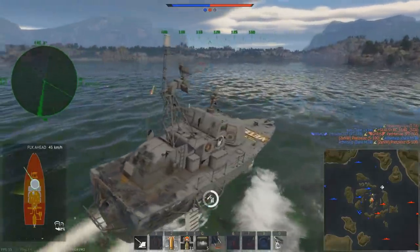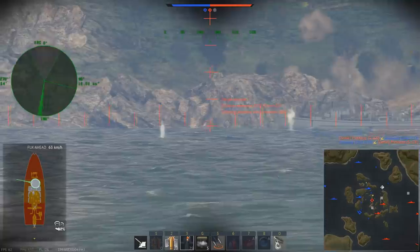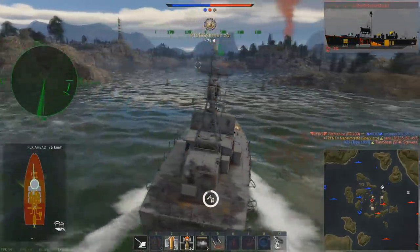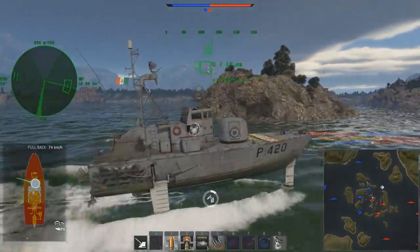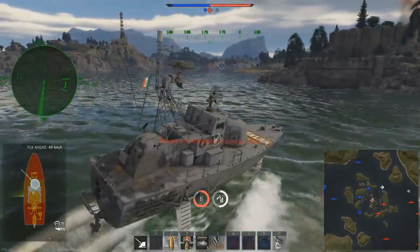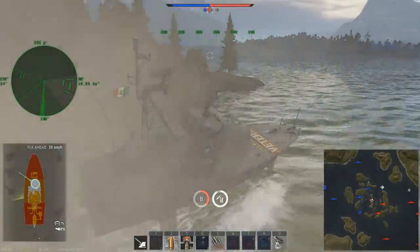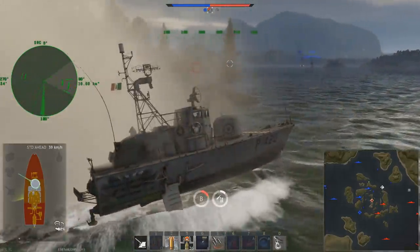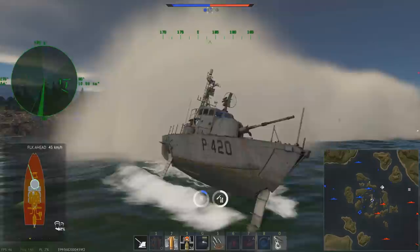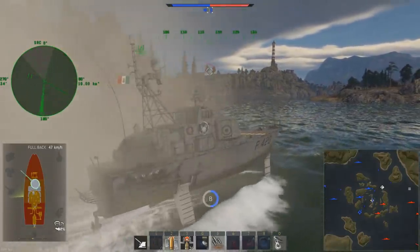The ammunition is more or less the same as on the automatic, with the exception of APFSDS. The base HE is the 76/62 HE-MOM at 925 meters per second — great accuracy even at longer ranges, with a TNT equivalent bursting charge of 1.1 kilograms and 15 millimeters of armor penetration. For tougher opposition with some armor, you have the 76/62 SAPOM, also at 925 m/s, with a TNT equivalent of 655 grams and up to 60 millimeters of penetration — though at 5,000 meters that drops to just 32 millimeters, and at angled armor only 12 millimeters.